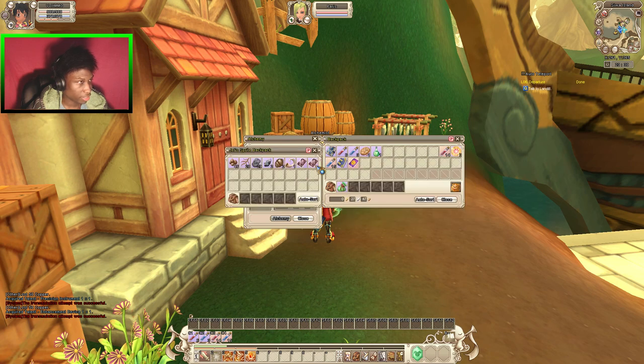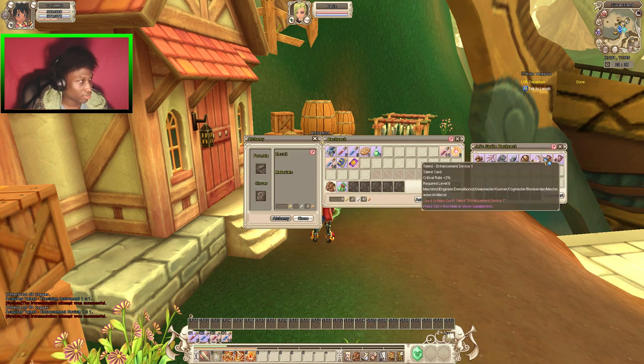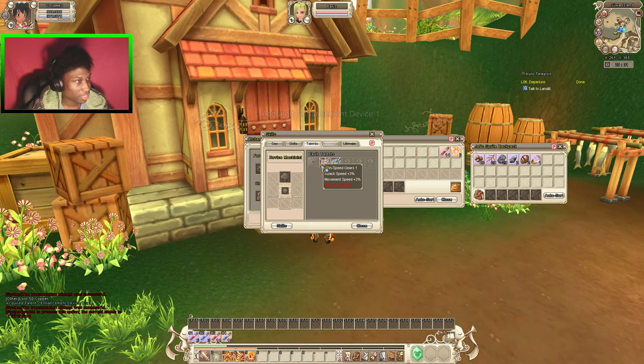I believe these go into here — yep. Now, our sprite had their own secret bags too. So do remember, if you're wondering where it goes, it just went inside here. There's extra movement speed and attack speed — I'm gonna choose that one.